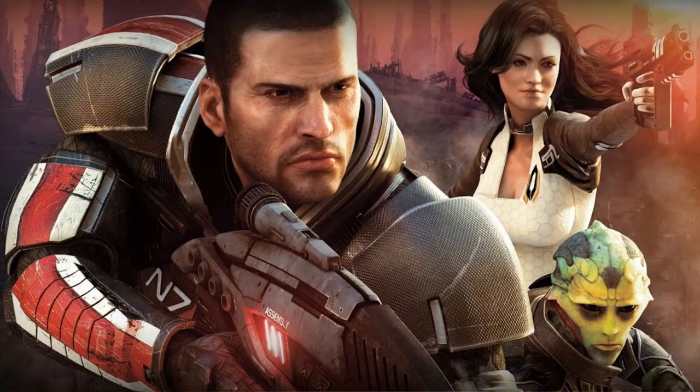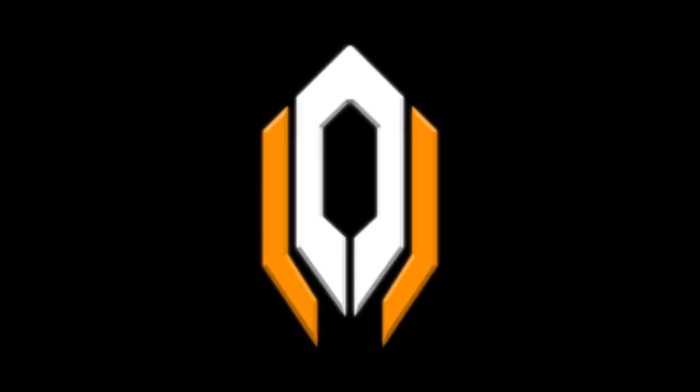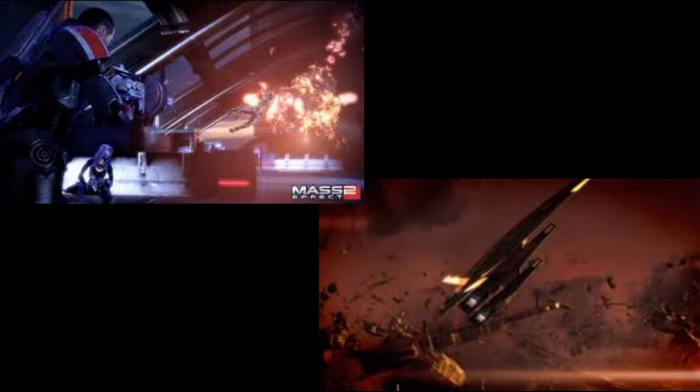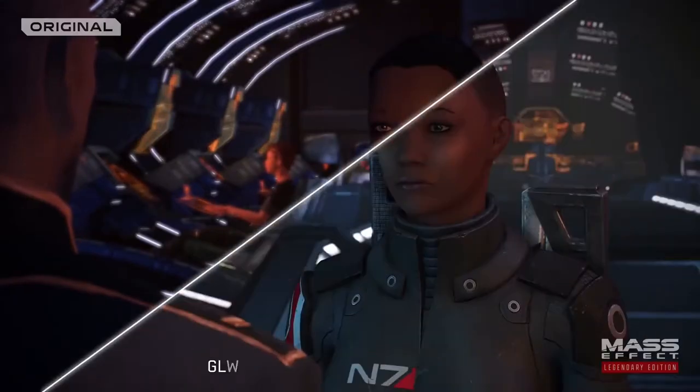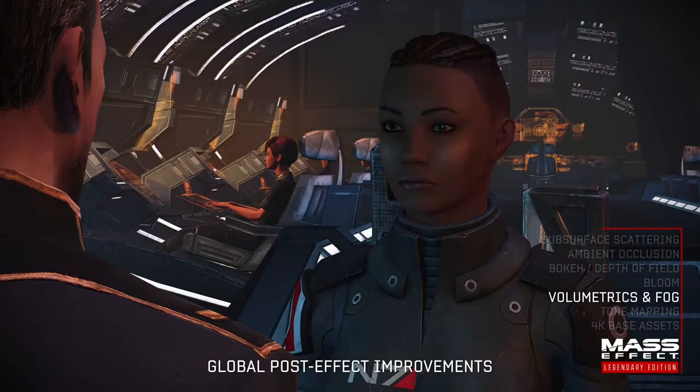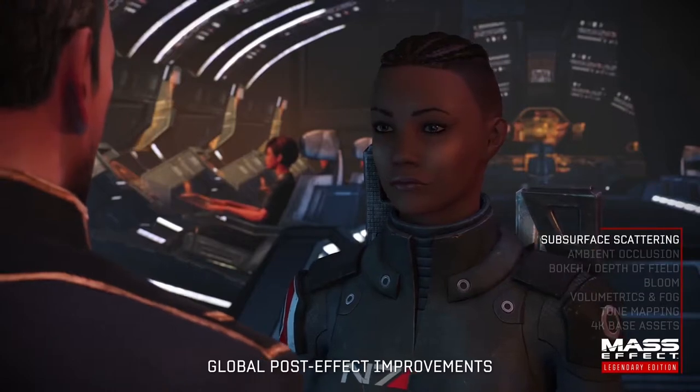I'm not referencing Mass Effect 2 — the Mass Effect 2 remaster looks very good, I have no problem with it. But Mass Effect 2 had a different character to it; the graphics had a different character than Mass Effect 1. Mass Effect 2 had more of an orange and white/black contrast because of the Cerberus colors. You'll see that throughout Mass Effect 2 — the Cerberus colors of orange, black, and white. It's subtle, but it's all there. Mass Effect 1 was based more on blues and reds. It's very easy to tell when you're in a Mass Effect 1 versus a Mass Effect 2 game — just the color stylization is an easy giveaway.